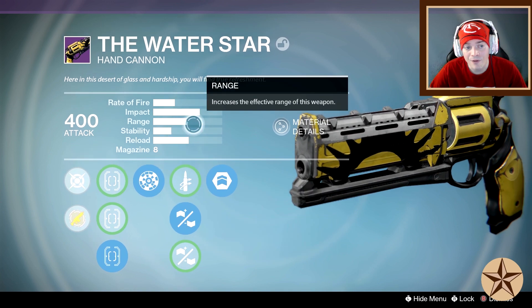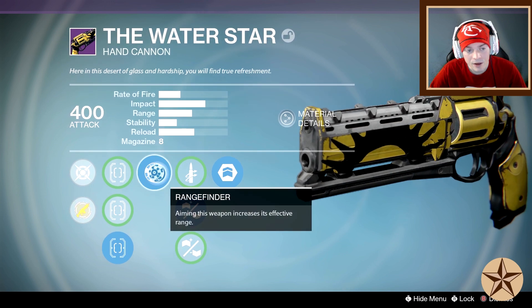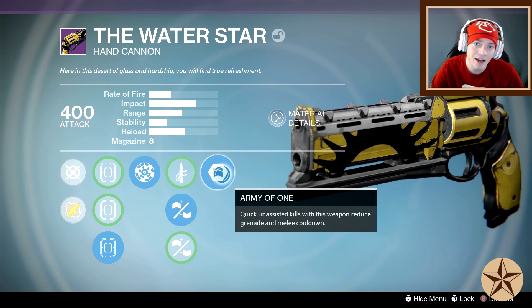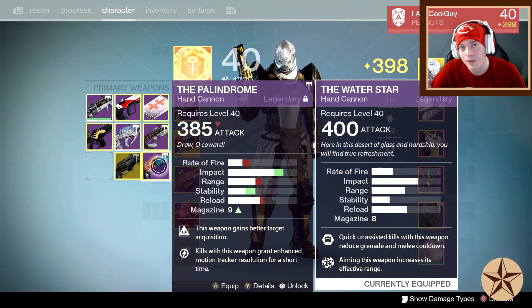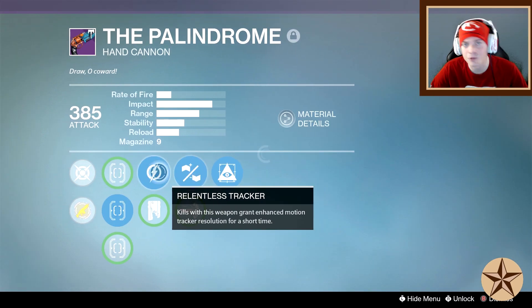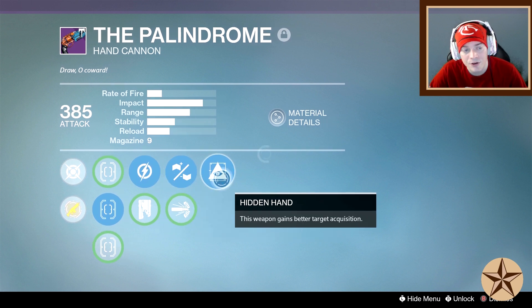We have 49 range right here, and then you add on Range Finder. The last node is either Army of One or similar — but you want Hidden Hand. Compare that to the palindrome: the base palindrome range is 39, so it's 10 more, and the palindrome can hit cap at 62. It's a Sure Shot, Relentless Tracker, Rifled, Hidden Hand palindrome — a really nice roll.